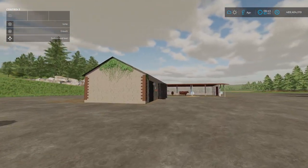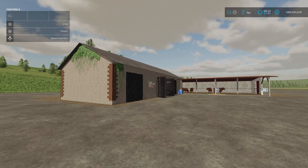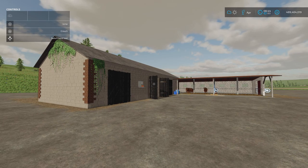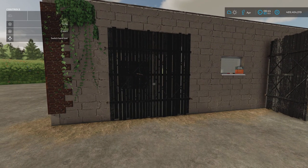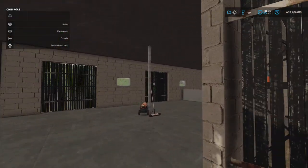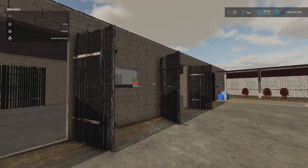Next we have the Cow Shed with Barn by Gracchus and Philip. This is 16.86 megabytes download, holds 30 cows, 23 slots, and 65 grand under build mode, animals, then cows. The barn doors open — it's drive-through, takes a little while for the doors to open. Nice bit of detail down the side. There's no lighting inside, but you can put bales and stuff in there for feed.